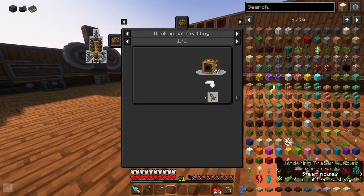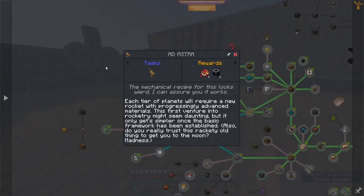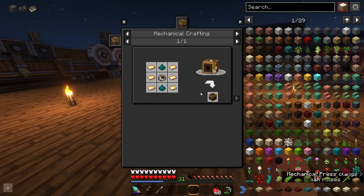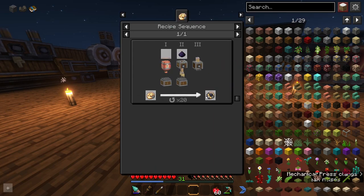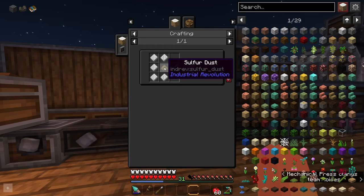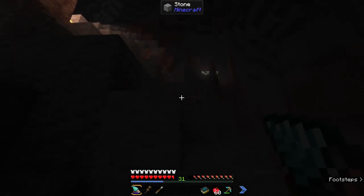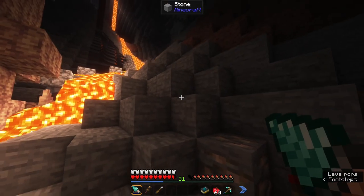Until then, we can start working on making our rocket. We can click on these to see the recipes. These sturdy sheets we already have a bunch of, and we should be able to make a bunch of these machine blocks pretty easily now that we have our production mechanism machine. The only new thing we need is these metal tanks, which all require sulfur dust. The guidebook says we'll find sulfur crystals between Y levels 0 and 16, so we're going to go look around.